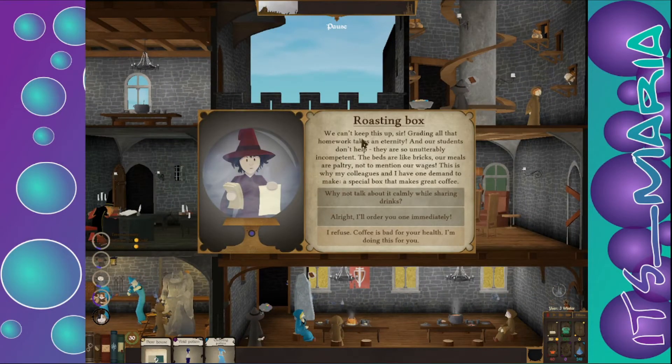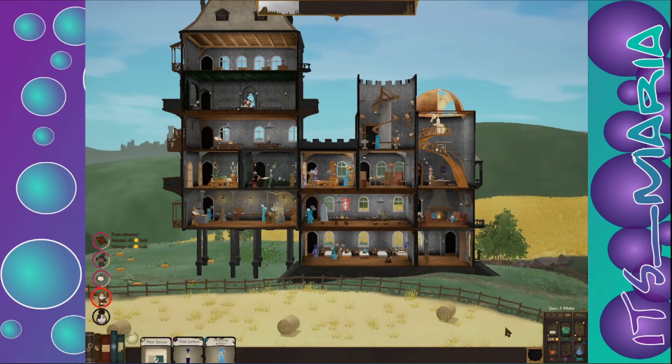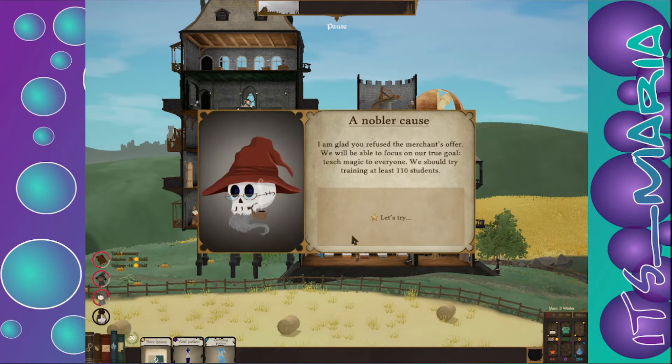I think they're having issues — grading all the homework takes too long. I really can't give them coffee. Well, eventually we'll fix that. The merchant's guild is interested in your new university and might be willing to support you financially if you make sure investing in your university is profitable. The goal is to get like 10,000 gold. Let's not do that one. I'm glad you refused the merchant's offer — we should try training at least 110 students.